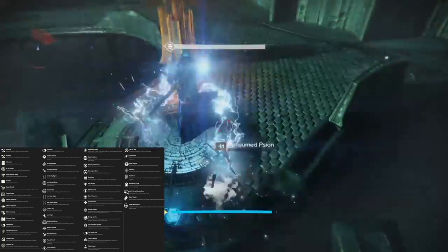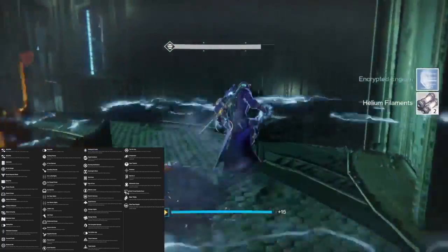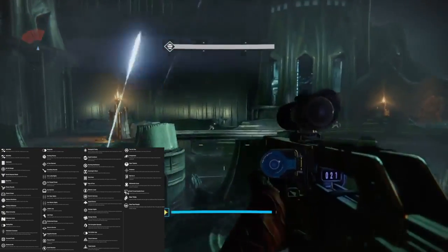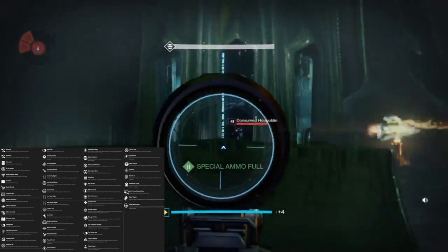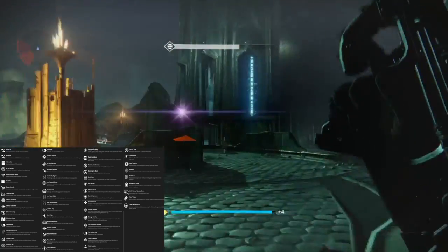Then we have the memory of Silomar — in the Crucible, resistance to damage over time attacks is greatly increased. So that'll be your anti-Thorn artifact. Then for the memory of Skori — when your super is full, nearby ally supers charge faster.